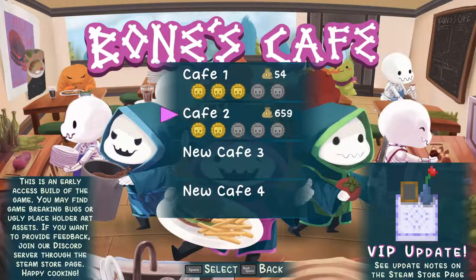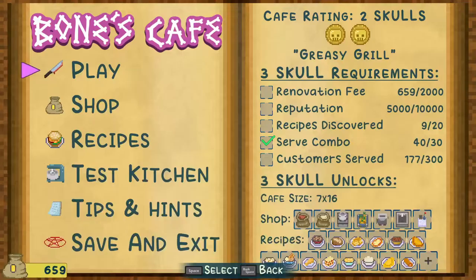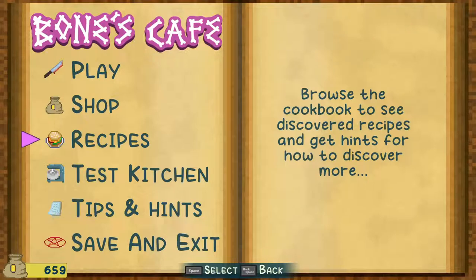Cafe Win is my experimental one and Cafe 2 is the one we've been playing. So let's go ahead and get that loaded. We are going for 3 Skull right now. We do already have our serve combo met, but we've got to do some recipe discovering — and I have a feeling that means we also need to get some money, ingredients, and items.